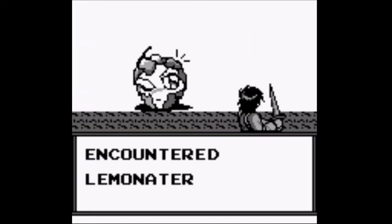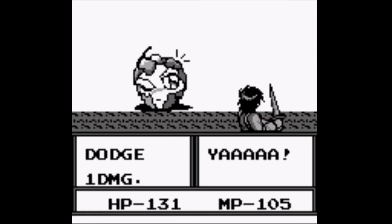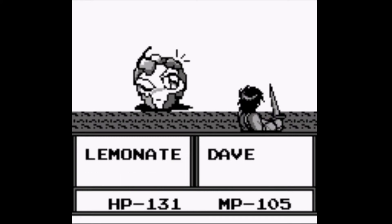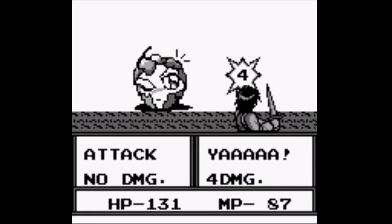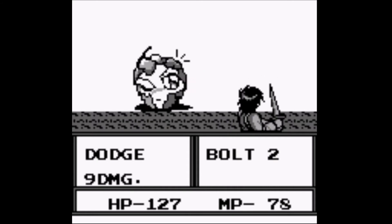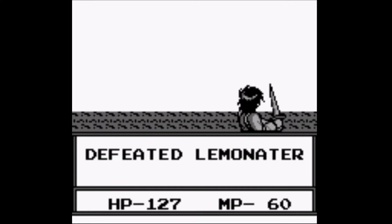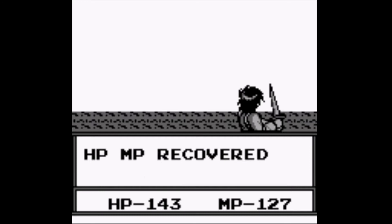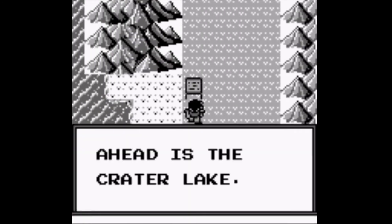A Lemonator — this guy likes to dodge and guard a lot, so I'll cast Bolt 2 on him for some nice damage. Otherwise it just takes forever to fight this guy. I don't like this enemy — he takes way too long. But anyway, we gained a level and I'm completely restored. Oh, what's over here — oh, the Crater Lake!